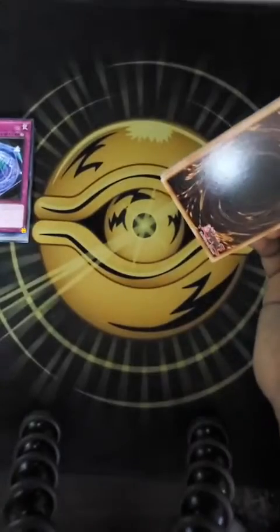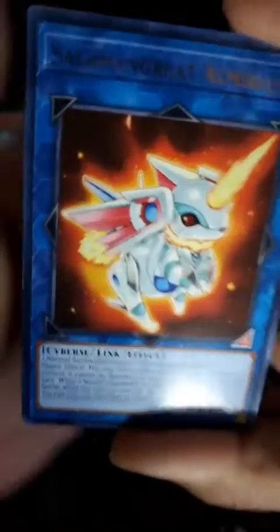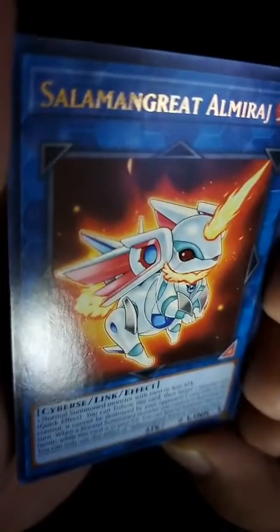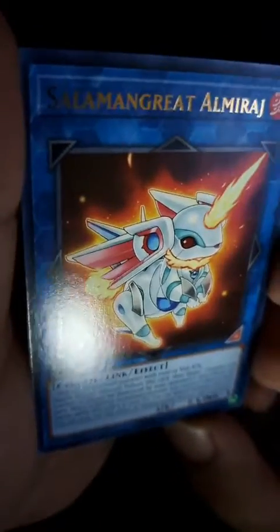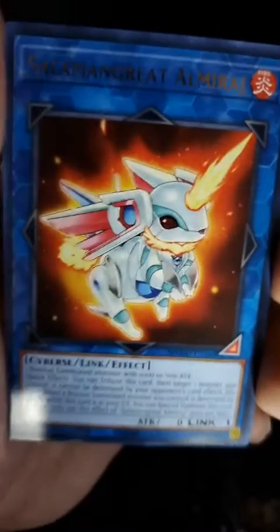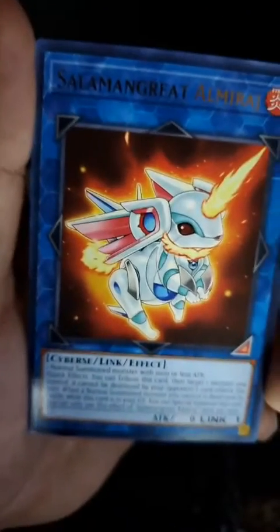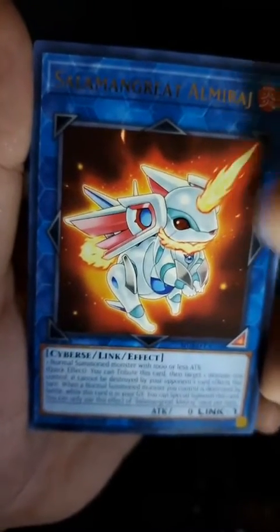Honestly, I might get more of these, depending on if they have more at Target. We got the Droplet Kids again. Salamangreat Owl Mirage? Tell me why this kinda looks like a Digimon — like it's a robot bunny but it's also got fire stuff. I feel like I've seen that before.